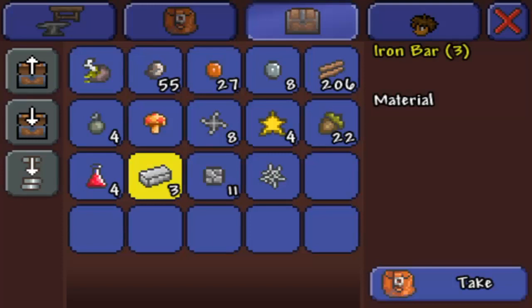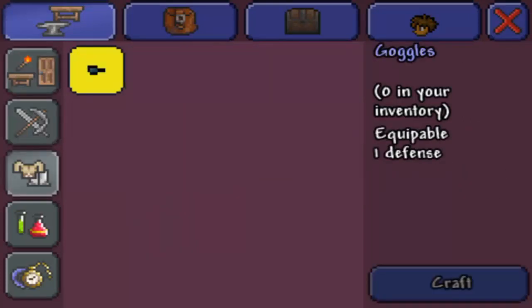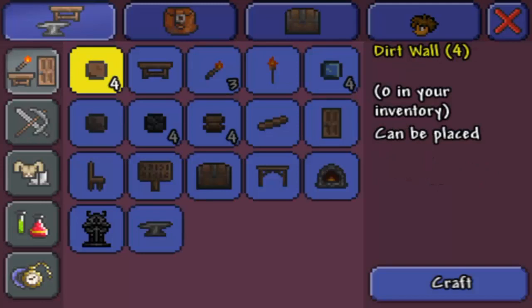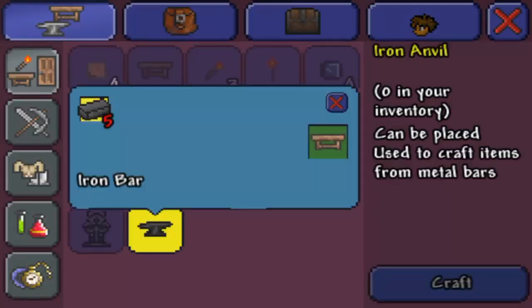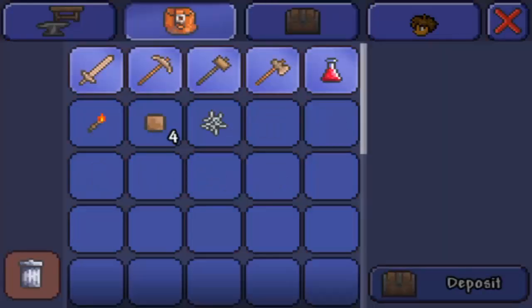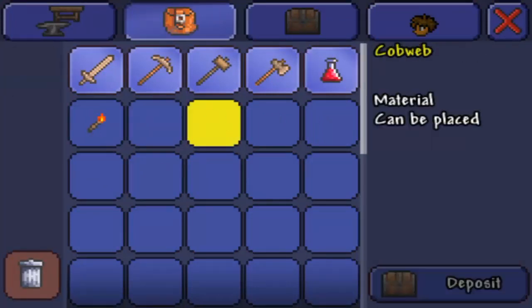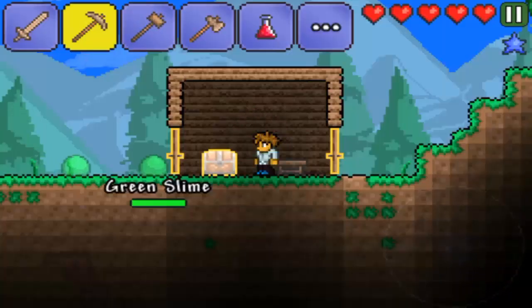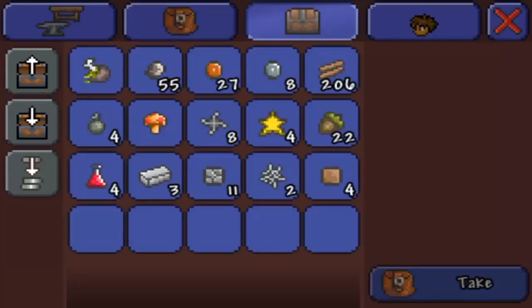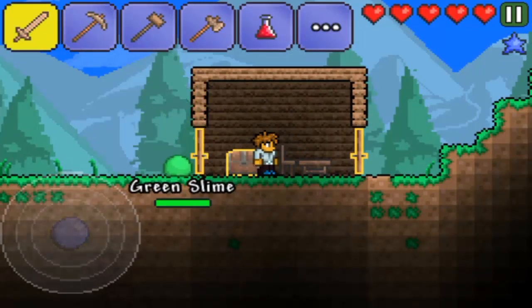I've got three iron bars right here but I need five so I can make an anvil. Yeah, right here - I need five iron bars. So I'm gonna have to go mining for some more iron. Let me put my stuff away - I don't need this or this, I'll keep the potion and the torch. I might need some more torches actually.